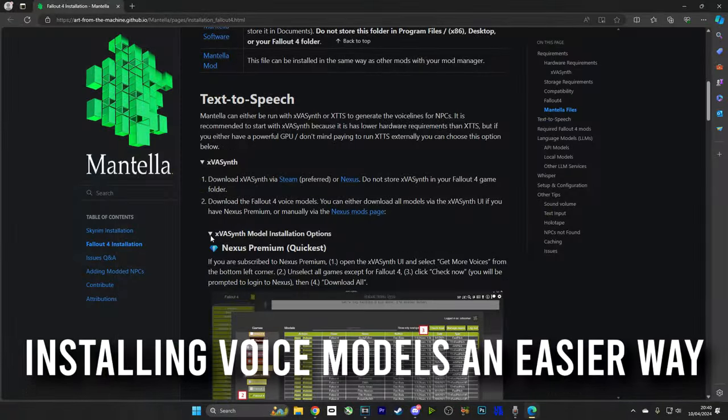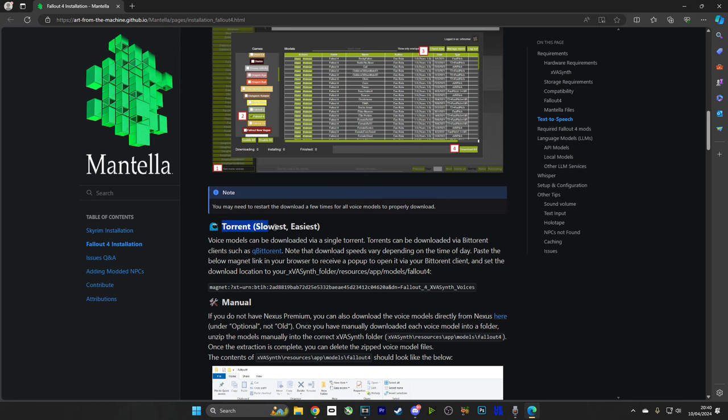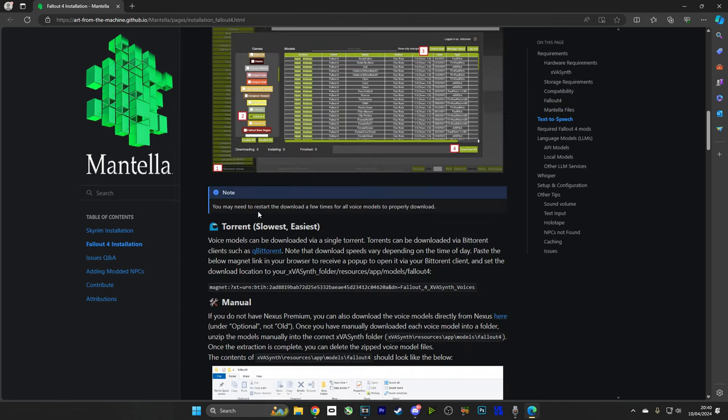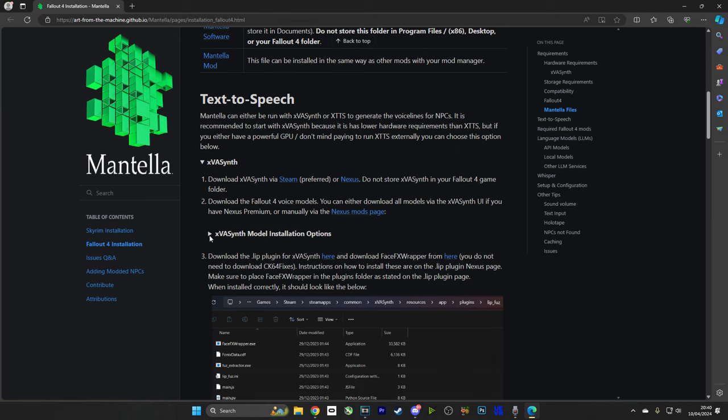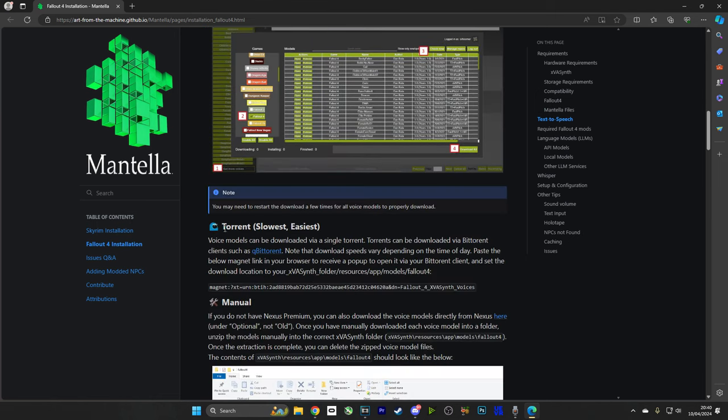Another method to downloading the voice files is to torrent them. If we head over to the Art for the Machine GitHub and look at XVA, then scroll down to XVA Synth Model Installation Options, at the bottom there you will actually see a torrent magnet. You can just copy that link, stick it into BitTorrent or uTorrent, and download all of the voice files that way. It is slower, but it is also a lot easier.